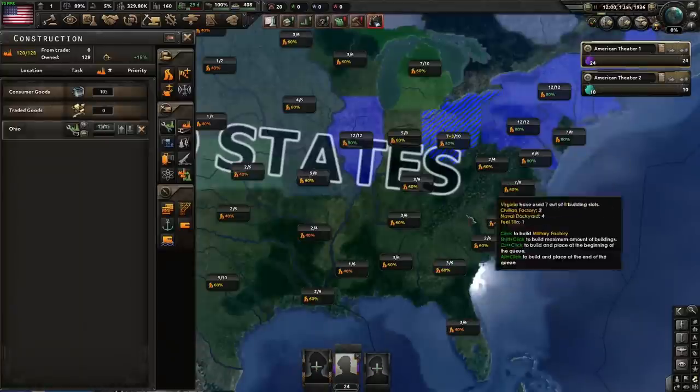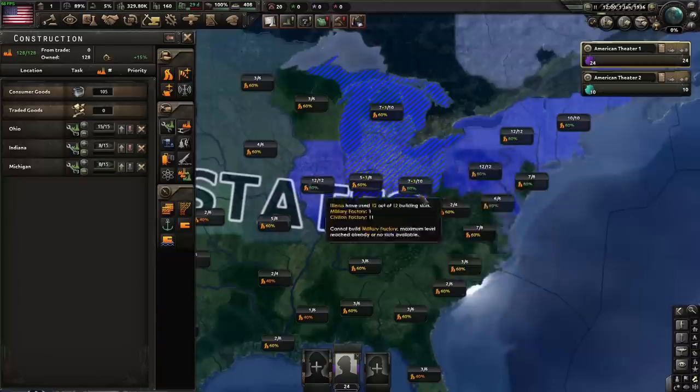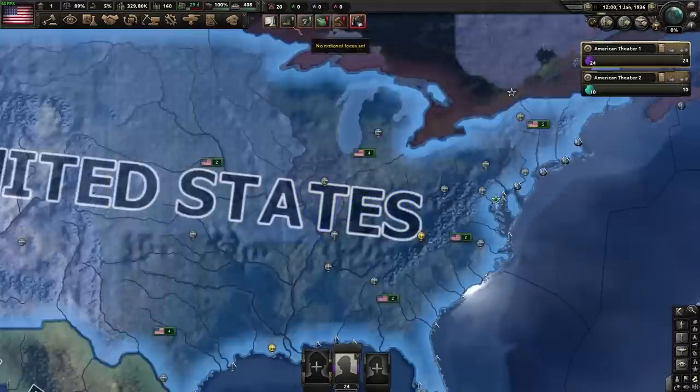Now for factories, we're going to do a controversial thing. I'm going to build mills. This strat requires us to go to war, so we will build mills. We're going to need them.